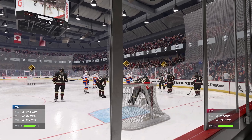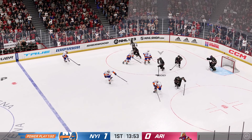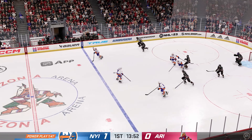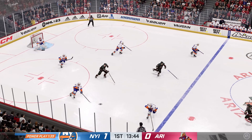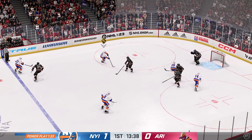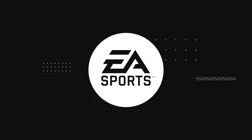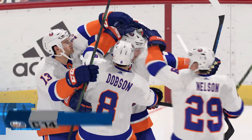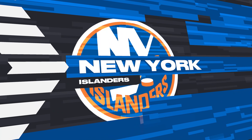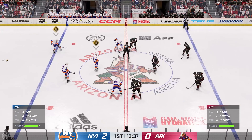Hayden's ready for the draw. Puck has dropped and he wins the draw here in the defensive zone. New York's gained possession along the boards. Here they come inside the neutral zone. Centering feed — scores! What a finish on the play! More than half the period left to play. The Islanders have recently taken a two-goal lead — they'd love to build on it.